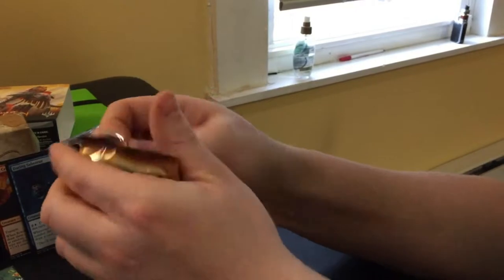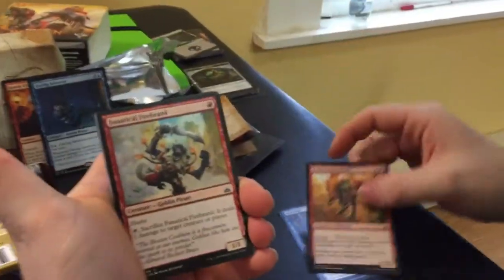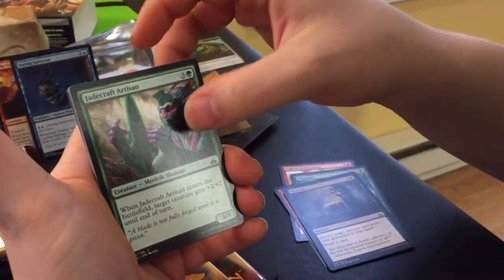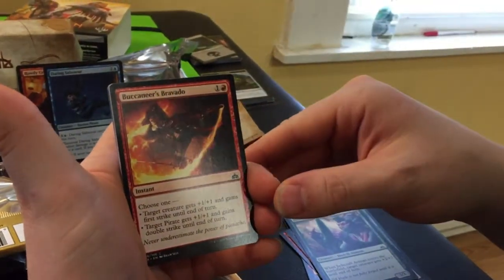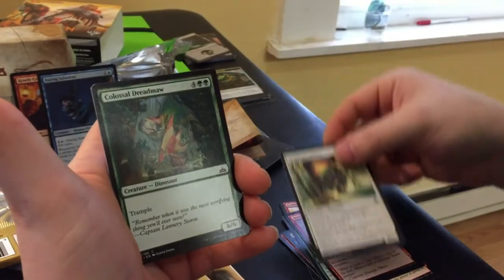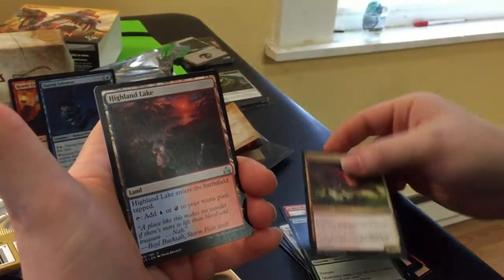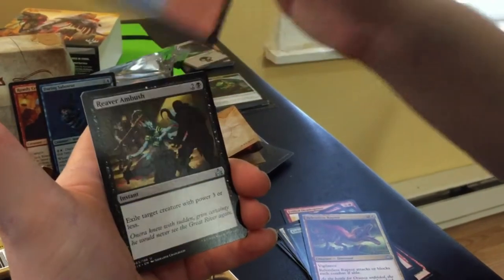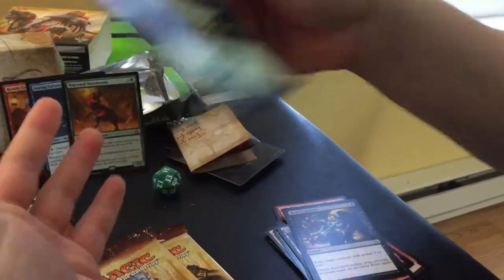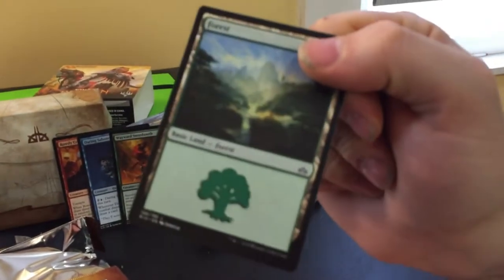Next we have the Rivals of Ixalan with the Dinosaur Tribe on the front. We're going to start off with Sea Legs, Frilled Death Splitter, Fanatical Firebrand, a Plummet, Recover, Jadecraft Artisan, Buccaneer's Bravado — really cool art, I really like that one. Bombard, Snubhorn Sentry, Colossal Dreadmaw, Relentless Raptor is our first uncommon — really cool artwork, we don't have that one yet. Highland Lake, Reaver Ambush, and Wayward Swordtooth as our Rare. Then we have a Land and a Token — we finally have the Green Ixalan Land, took us long enough.